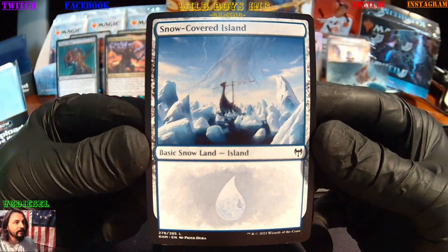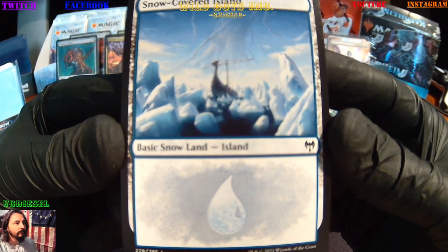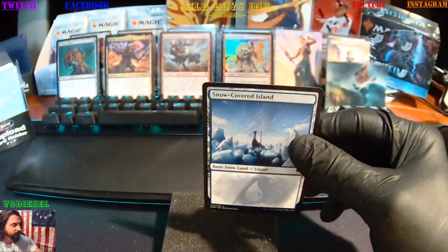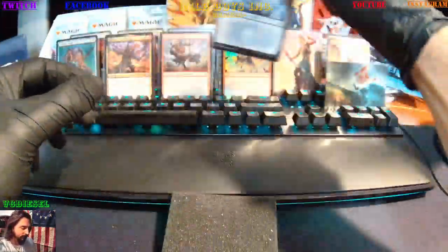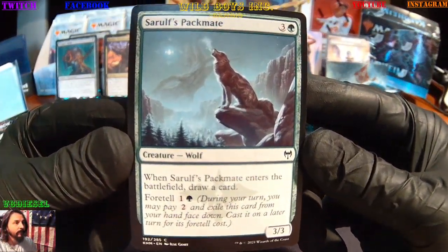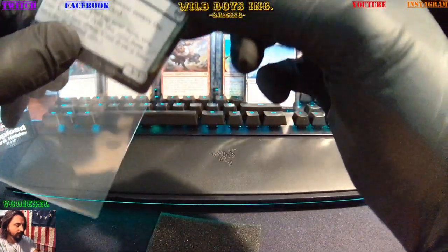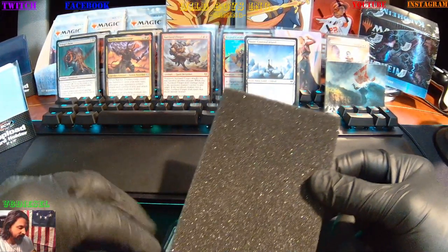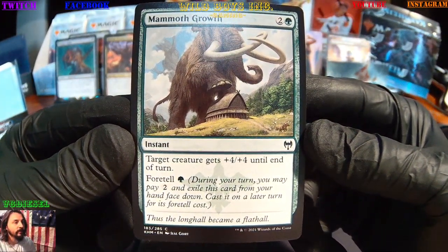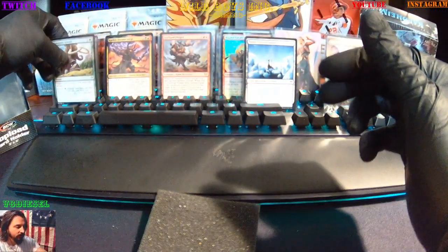Snow-covered Island, snow land — the big tree in the back. Sower Ulf's Packmate — seen that a few times. Seems like they give you the repeats up front. Mammoth Growth — target creature gets +4/+4 before end of turn, awesome. Crushing the Longhouse.